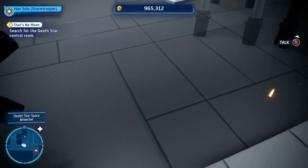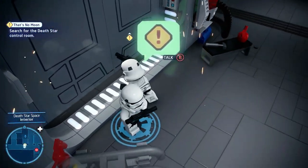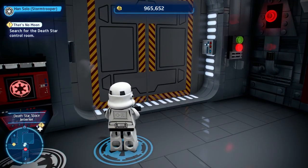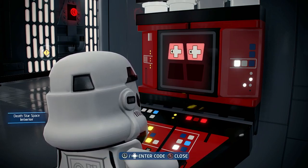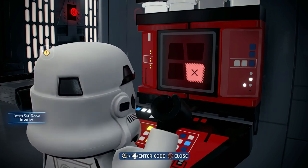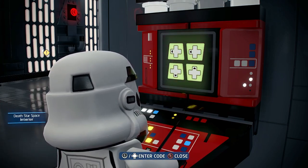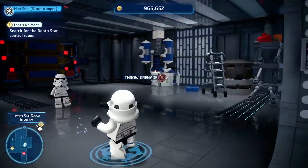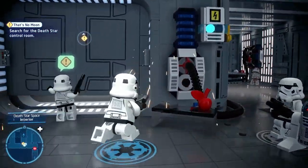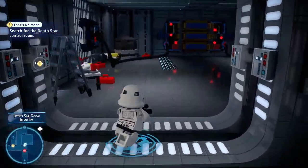Just a normal stormtrooper, nothing to see here. There's a broken door. Stop, stop, stop — stop kicking it! Sooner or later I will buy this ship. I will find you and shoot you. Okay, there we go, that way — I was up there. Oh, I think we actually do have to go in this room — yes, we do.